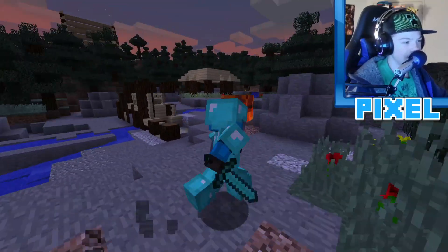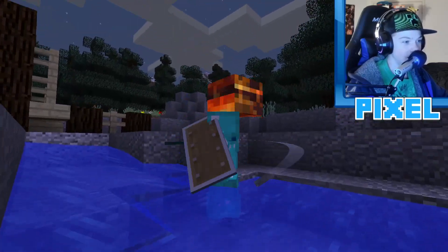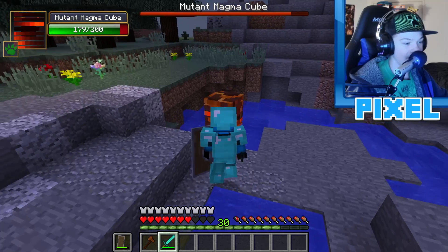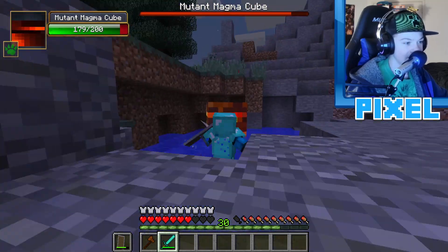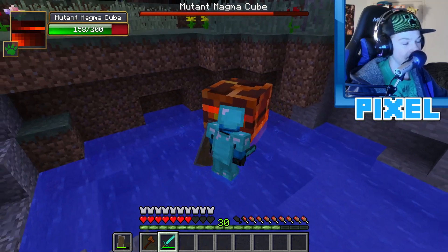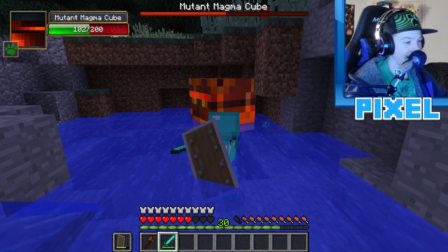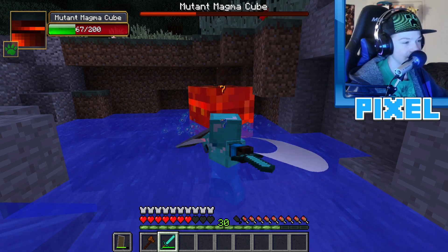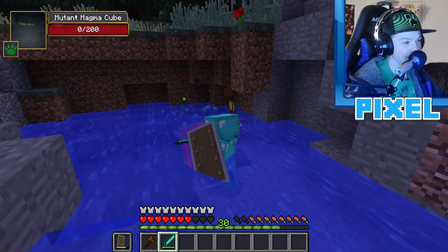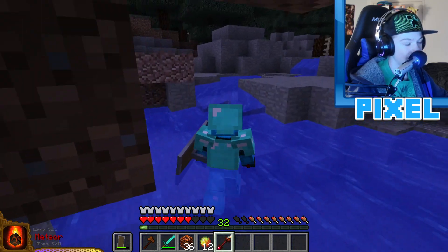Now fighting the mutant magma cube personally. Its fire attacks go through the shield, so staying in the water area is key to avoid getting set on fire. The magma cube can't seem to attack while in water — so just keep hitting it with the sword. It's the easiest mutant fight ever and it drops a Master Pyromancer Wand.